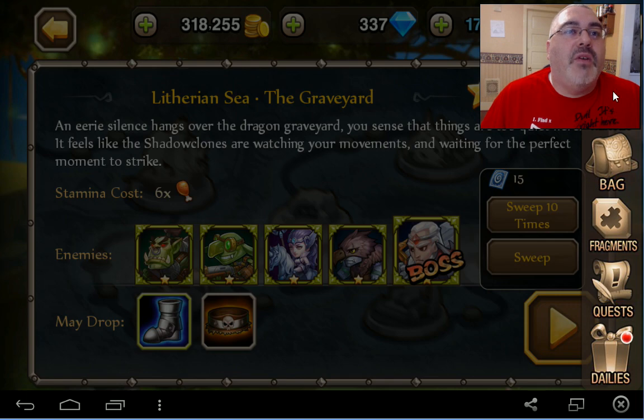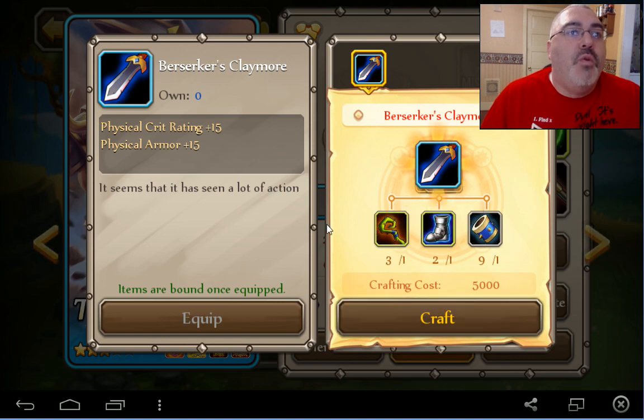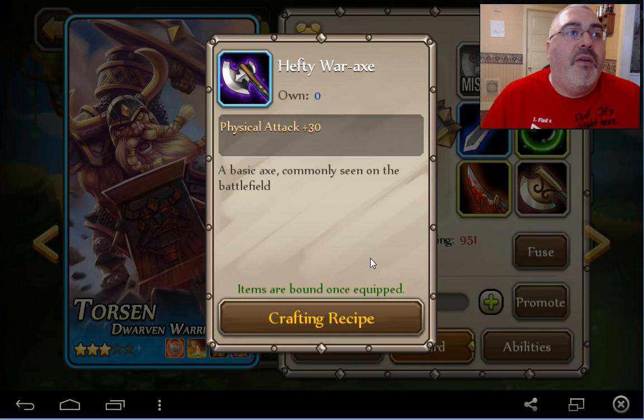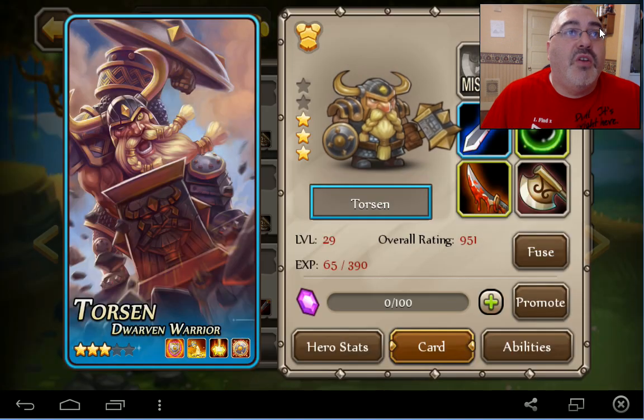Let's go back here. Heroes can definitely do this now — craftable, yes. We got the crafting recipe. Boom, equip — yeah buddy. Now I can craft this thing. I need to get this, I can't get this, but I can do this in the dojo.